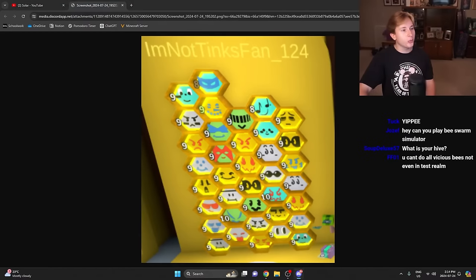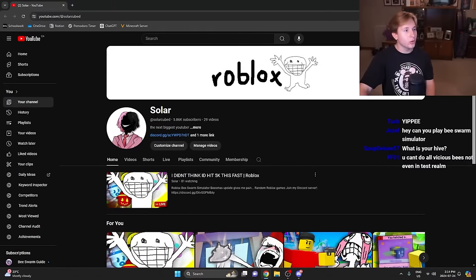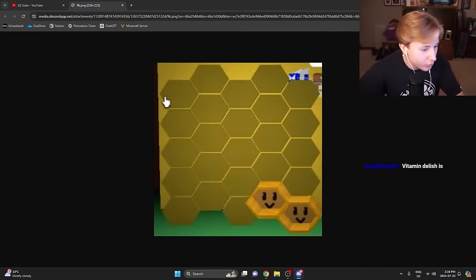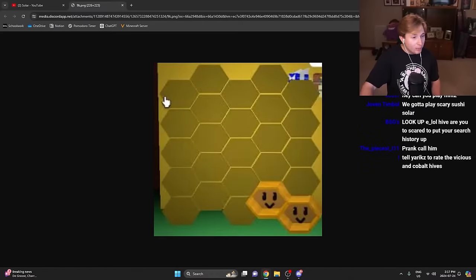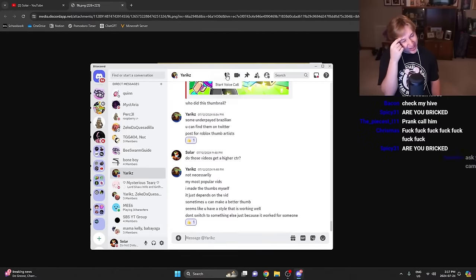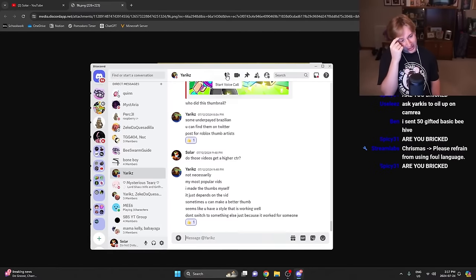Actually, let's pull up a more creative hive for him to rate — let me pull up something better, and then we'll call Yarix and get him to rate it. I'm gonna call Yarix. You think he'll pick up? Let's do a poll. Oh my goodness, 91% yes — yes is winning by a landslide right now. Chat, what if he doesn't pick up? He's gonna leave me on read, he's gonna leave me undelivered.